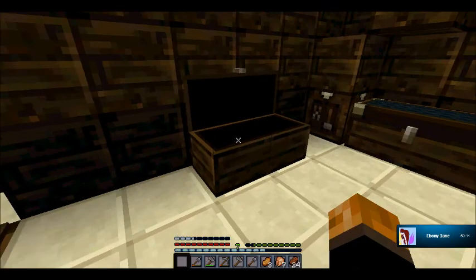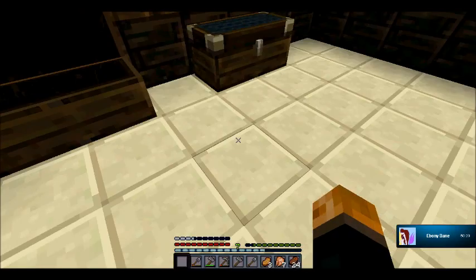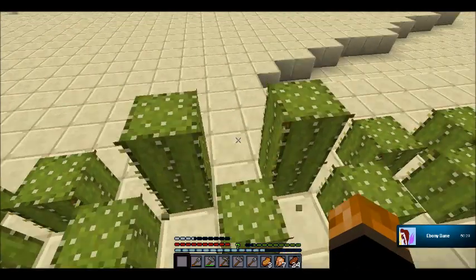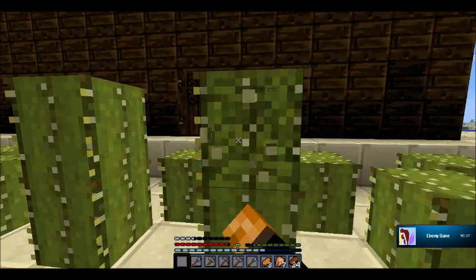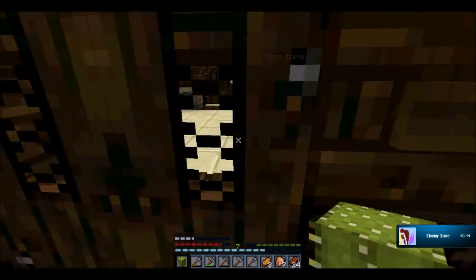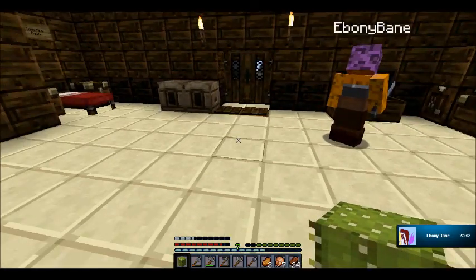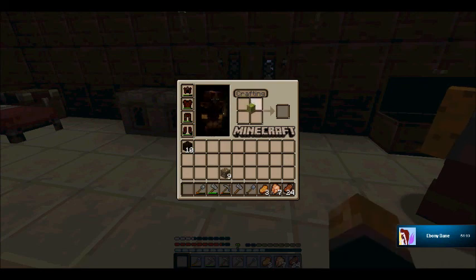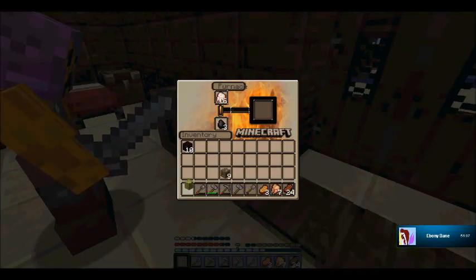I got a bunch of slime for us — it was literally at our back door. We already have 34 slime, awesome! I'm gonna make your chest the food chest. Do you want sticky pistons at some point? No — then why are we collecting so much slime? Because I like slime. Ladies and gentlemen, PC likes slime.